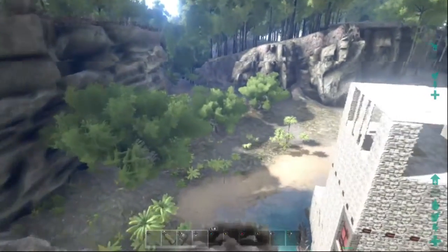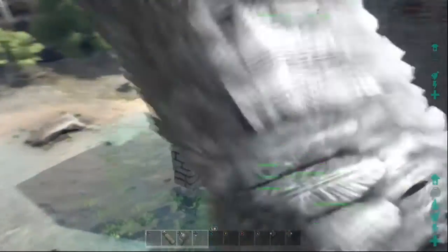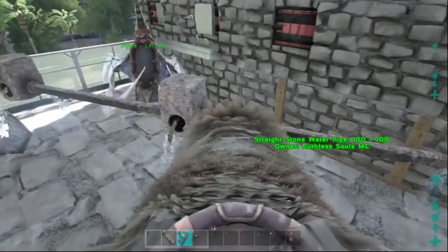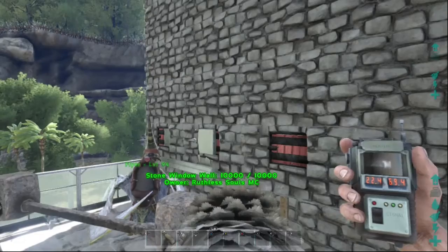I'm going to fly around our newly improved base at the Oasis. The Oasis is one of the really cool places to build bases — there's a million different ways you can. The base is at 22.4 and 59.4.